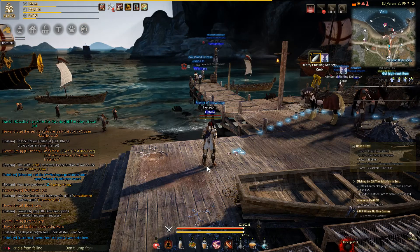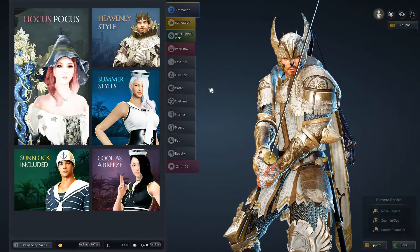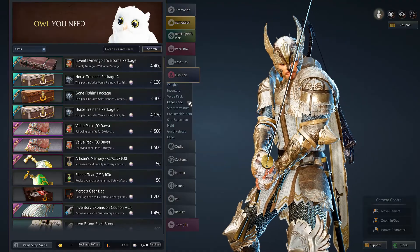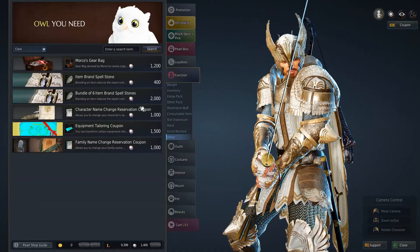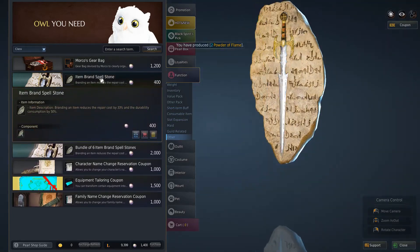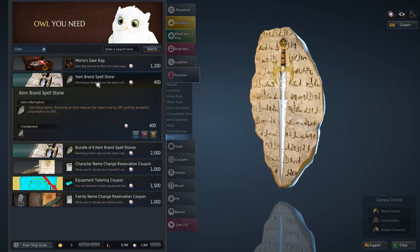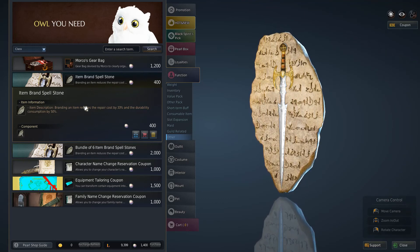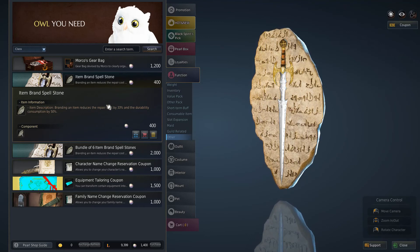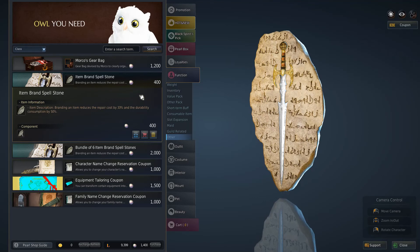One extra option you have, if you want to spend some real money on it, is to buy an item from the pearl shop. The item Brand Spellstone can be used to reduce the durability consumption of your fishing rod. So if you brand your fishing rod, it will last 50% longer, and you will also get a reduction in the repair cost. So if you are willing to spend 400 pearls on that, you can fish for significantly longer periods.